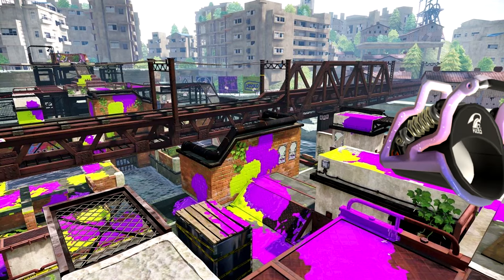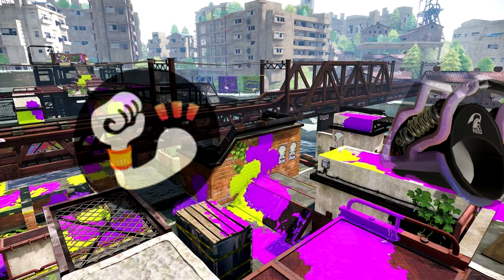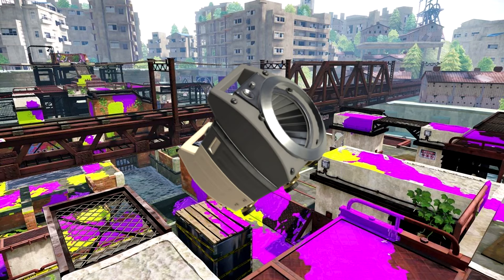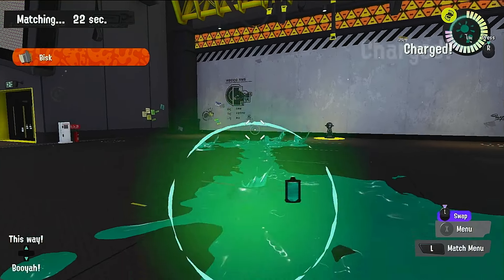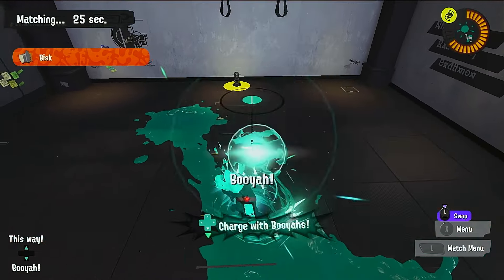When the sloshers were introduced to Splatoon, they were simple weapons — buckets of paint that simply existed to be flung. This power could be increased by damage up, and the sloshers would do well. However, one slosher would stand out from this formula. The Sloshing Machine was more than just a bucket; its shots had an arc to them and traveled slowly through the air, with a far lower range than the normal slosher.